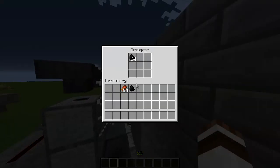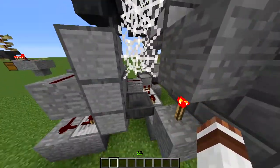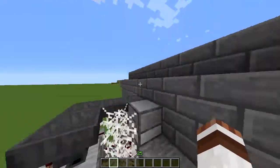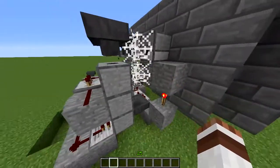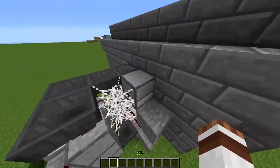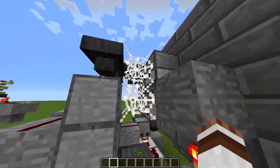In this dropper there is a stack of a random item — this could be coal, stone, dirt, basically anything. It needs to be a stackable item; I suggest you choose an item that stacks to 64, like coal, so that you have a bigger buffer. And this circuit here delays an input: the item gets dispensed from here into a cobweb, and it takes 48 seconds for the item to fall through those two cobwebs into the next dropper.